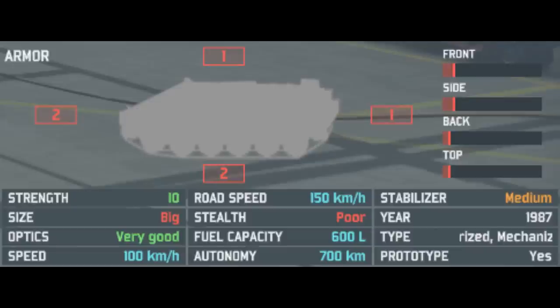Take a look at its miscellaneous stats: it has 2 armour on the front, 2 on the side, 1 on the rear, and 1 on the top. So it's a little bit protected — not too protected, but just the amount you need. Strength of 10, and very good optics, which is useful for spotting aircraft.